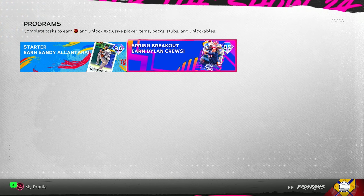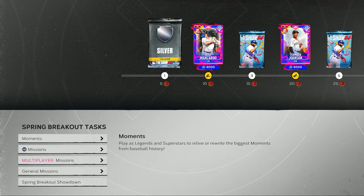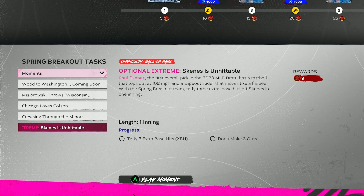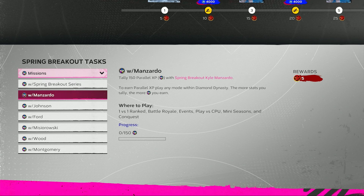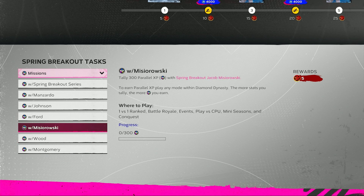What I really want to focus on is the Spring Breakout program. These are not the only spring breakout cards — I'll talk about that at the end of the video. How you're going to be earning progress: there are some moments as well as an optional extreme moment for nine points — Hall of Fame difficulty using the spring breakout team, tallying three extra base hits in one inning off Paul Skeens. Four other moments worth three points apiece. Parallel XP missions with spring breakout series players, not just the program players but the series. Also parallel XP with each individual card — 150 for hitters, 300 for pitchers.